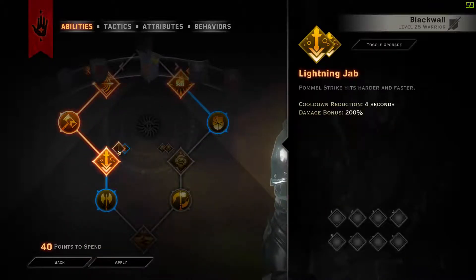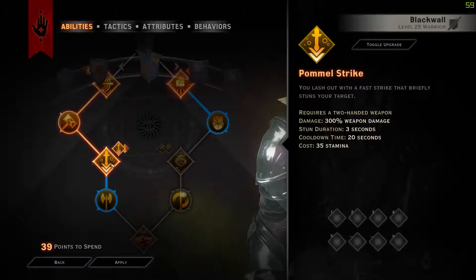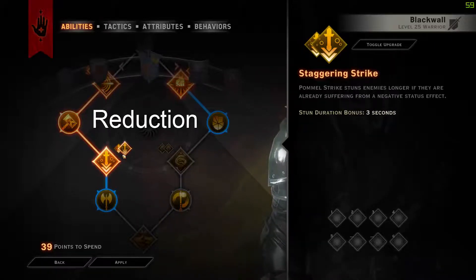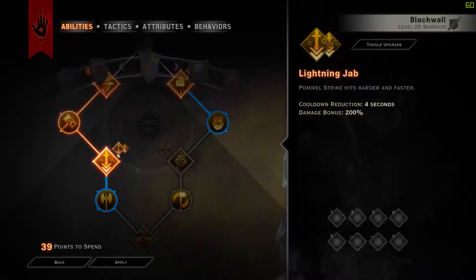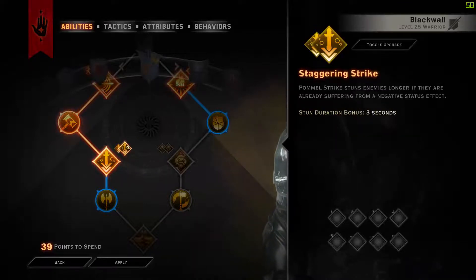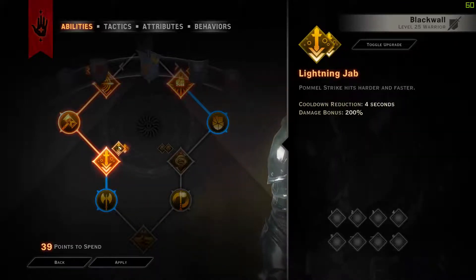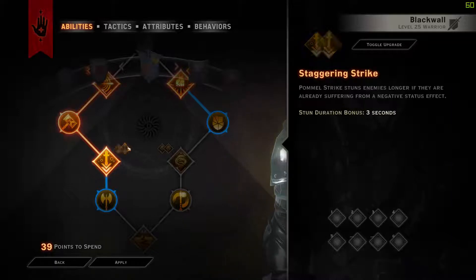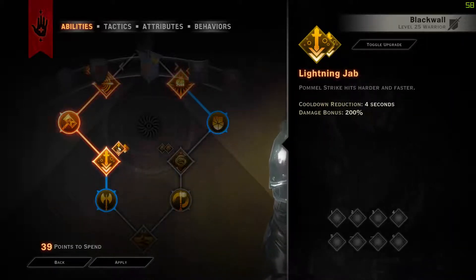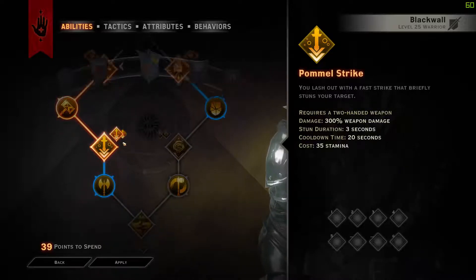To get into Pummel Strike we're going to take Lightning Jab. It's really nice because it gives you a 4-second cooldown reduction, while the alternative gives a 3-second stun. I prefer the cooldown because I like to use Pummel Strike quite a lot and it already has a 3-second stun — I don't really need a 6-second stun. If you want that stun, go for Staggering Strike, but I think Lightning Jab is much nicer as well as giving you some extra damage.